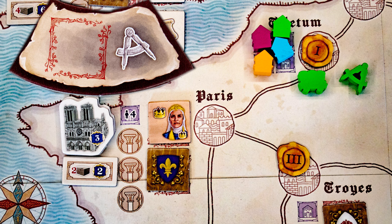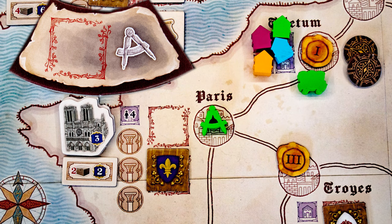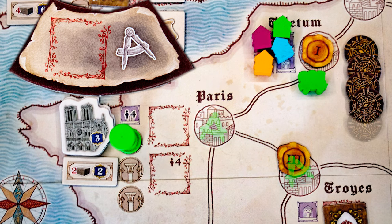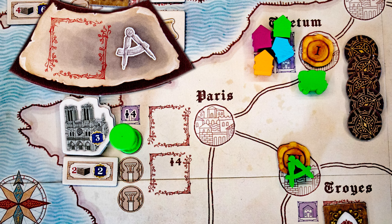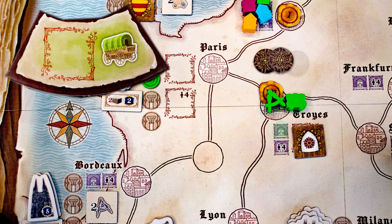For each architect action, you can move your architect one space on the board, claim a bonus token from the city you are in, and place a pillar if you have one. You may take these actions in any order and multiple times. I use five discs to track the five actions my die allowed me to take.